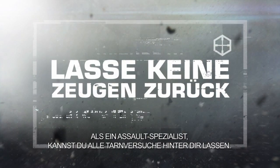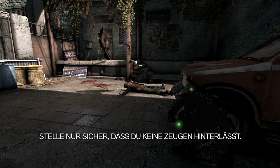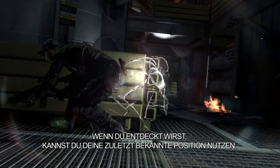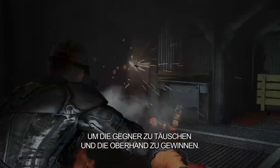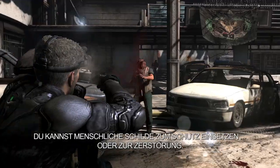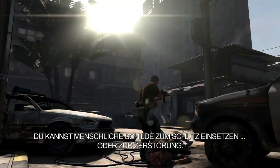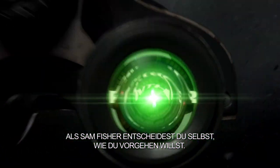As an assault operator, you can abandon all attempts at stealth — just be sure to leave no witnesses behind. If detected, use your last known position to deceive your enemies and gain the upper hand. You can also use human shields for protection or for destruction. As Sam Fisher, how you operate is up to you.